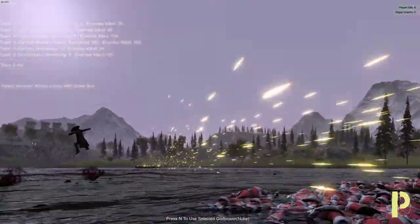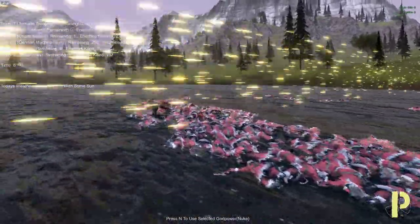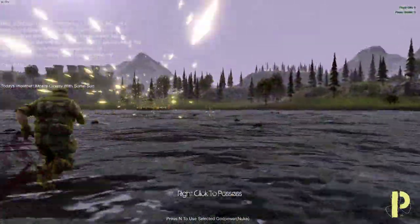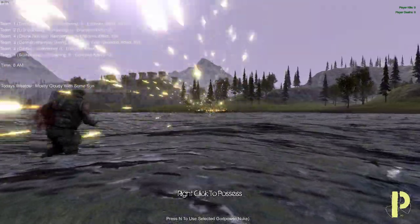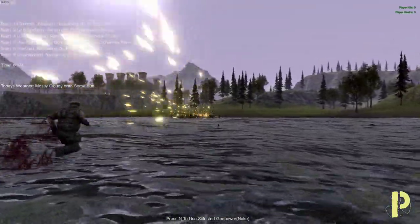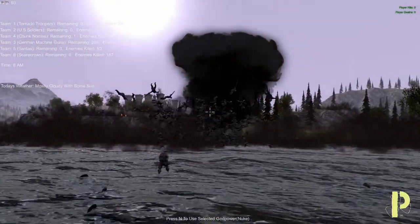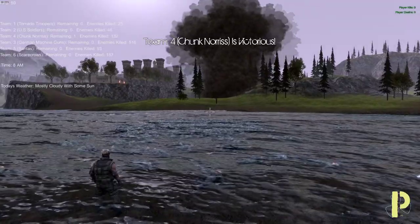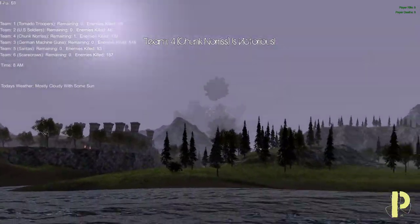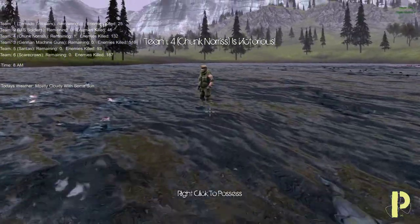Why are they flying away like that? What is that one single guy? He's like running against this whole army. Press N to use selected god power — nuke. Oh my god. Is this Chuck Norris? I think that's Chuck Norris — Team 4 Chuck Norris. I think he's the last man standing. Let's nuke him.